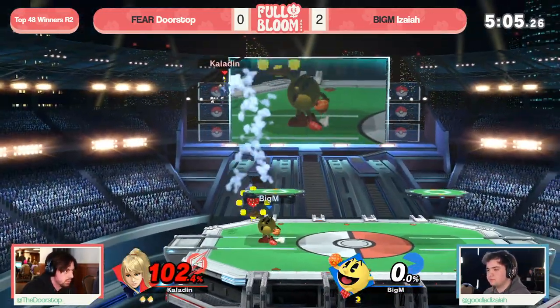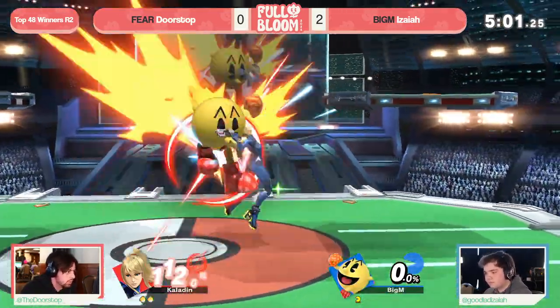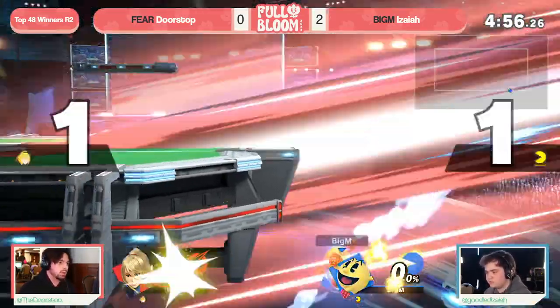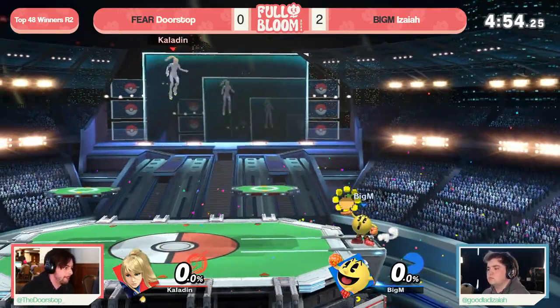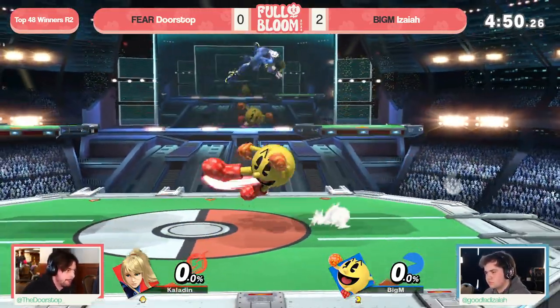Still, Isaiah trying to reset. And I love the fact that he'll just back off, go for the charge, and then come right in with an aerial to go ahead and snuff out Doorstop's aggression. And now catching the air dodge with Nair and killing with the stomp — snuffing out the recovery route as well. All light of Doorstop's lead has been quenched. This is a last stock situation, down 2-0.